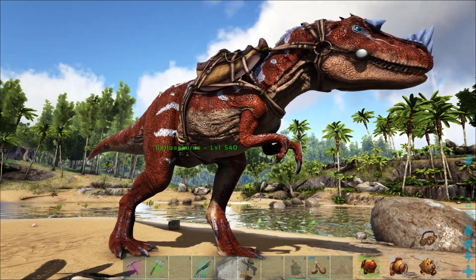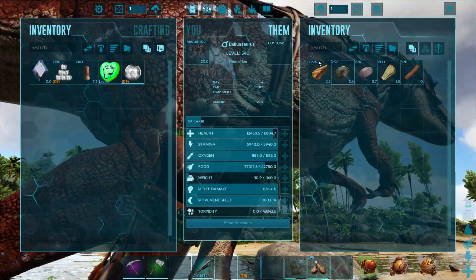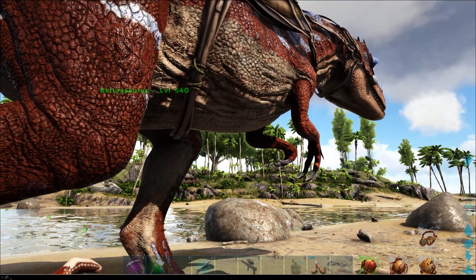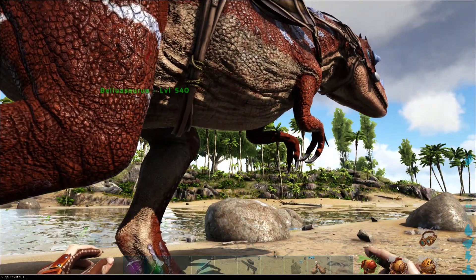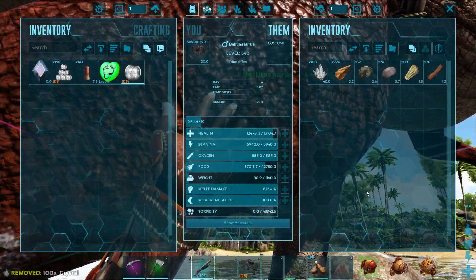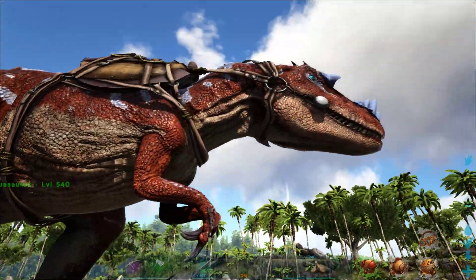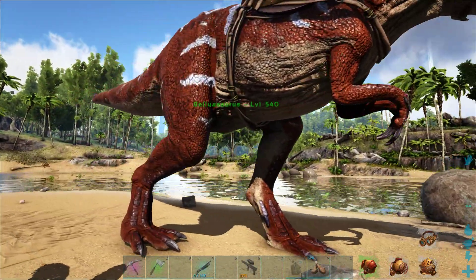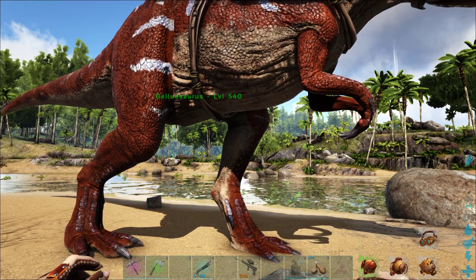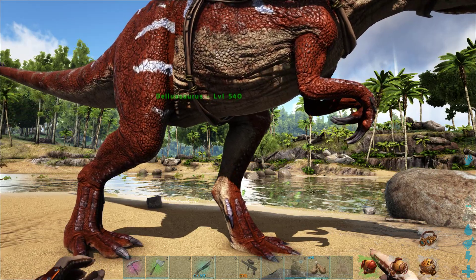It has weight reduction — crystal, green, blue, and red gems, and element ore only weigh 40% as much. For example, crystal that weighs 100 in your inventory weighs only 40 in his. It also has a 5x gather rate on crystal, the gem types, and element ore itself. It's a shame it doesn't do it to stone, but you can't have everything.